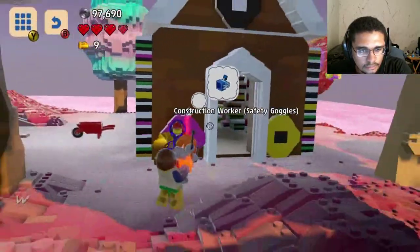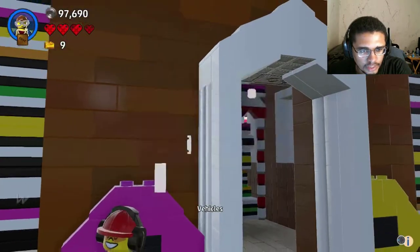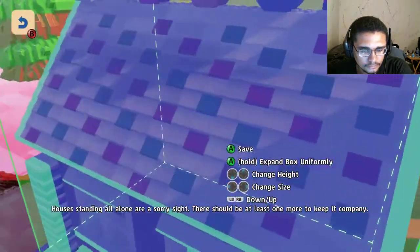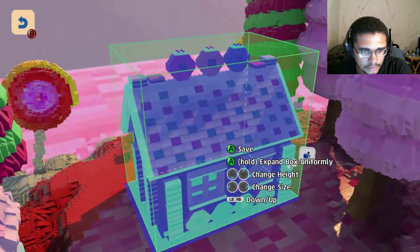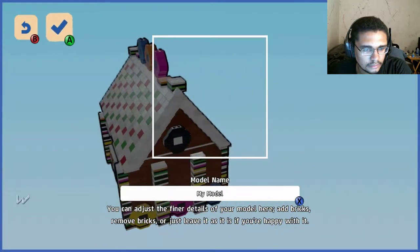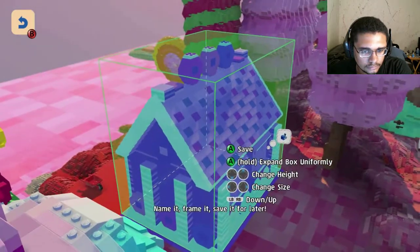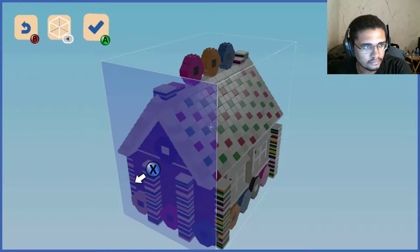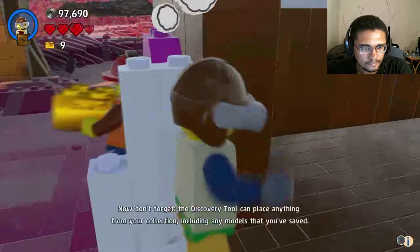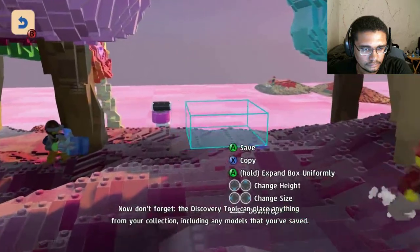You're the one who wants the... Okay. New discovery type unlocked: vehicles. Yes, I know how to make a copy. Don't teach me! All alone are a sorry sight. There should be at least one more to keep it company. You can adjust the finer details of your model here. Add bricks, remove bricks, or just leave it as it is if you're happy with it. Name it, frame it, save it for later. The discovery tool can place anything from your collection, including any models that you've saved.